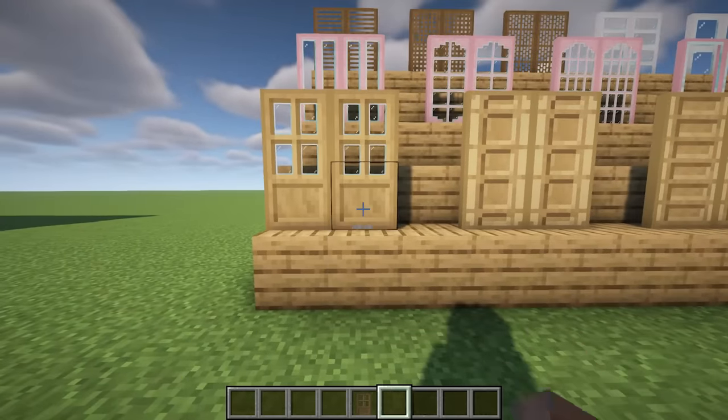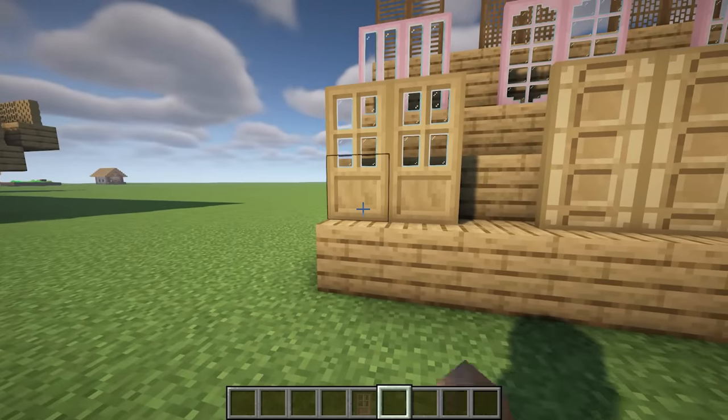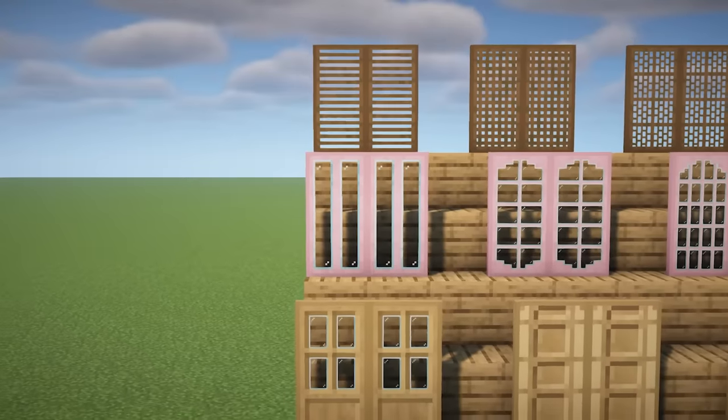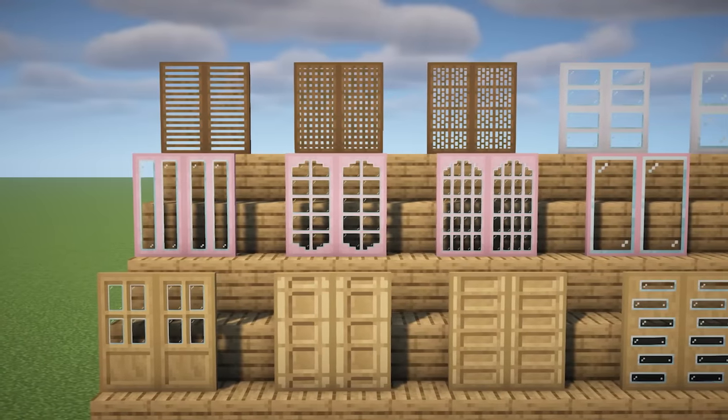Sliding Doors is a mod that offers players the ability to add wooden sliding doors to their buildings, with a selection of 20 different models available in 11 types of wood. Whether you're constructing a cozy cabin in the woods or an elegant mansion, these doors not only add functionality but also a touch of style and elegance to your Minecraft structures.